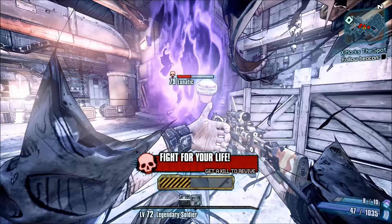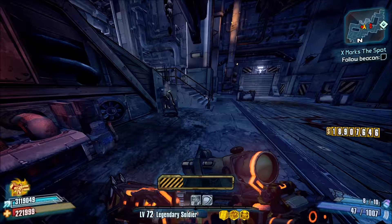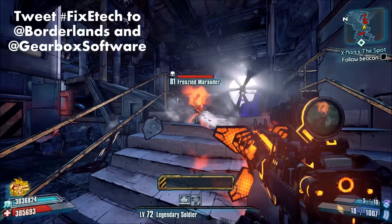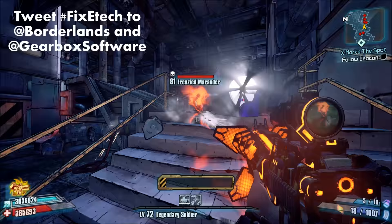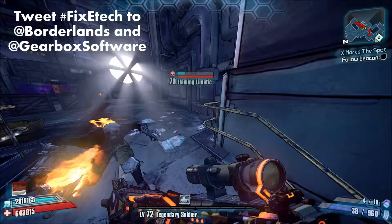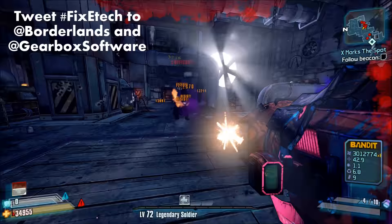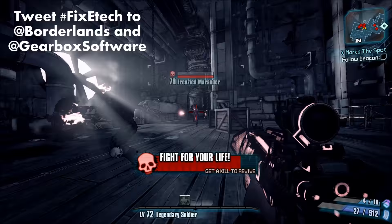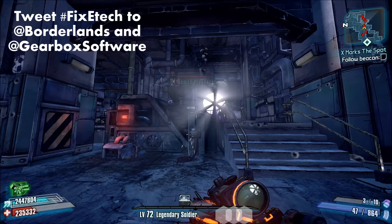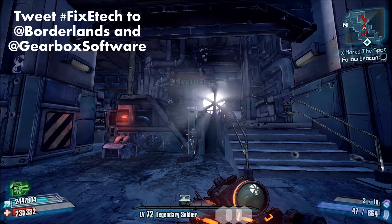Wide enemies like loaders and some bullymongs are easier to hit, but that doesn't excuse the fact that E-Tech Assault Rifles and E-Tech weapons in general are grossly ammo inefficient. That's why I propose that you should tweet hashtag fix E-Tech to both the Borderlands and Gearbox Software Twitter accounts, in hopes that they finally take the time to fix E-Tech weapons. Hashtag fix E-Tech, hashtag make E-Tech great for all — they've always been pretty bad in Ultimate Vault Hunter mode.